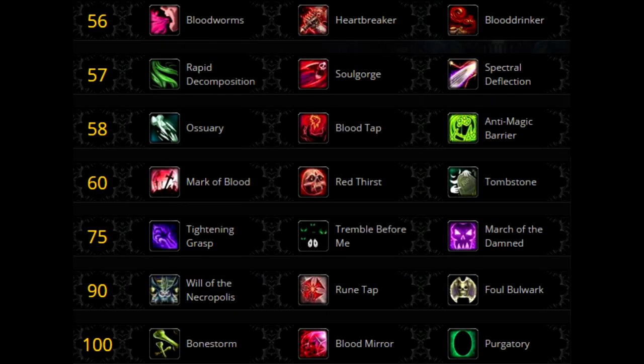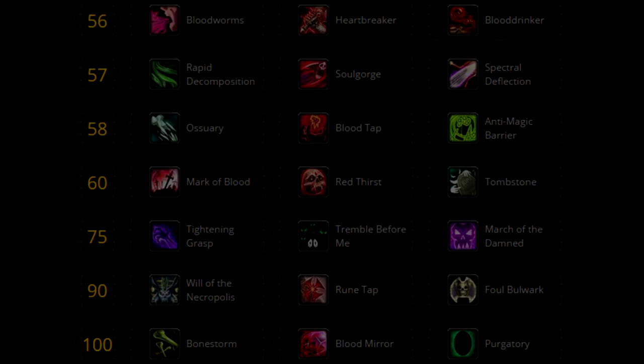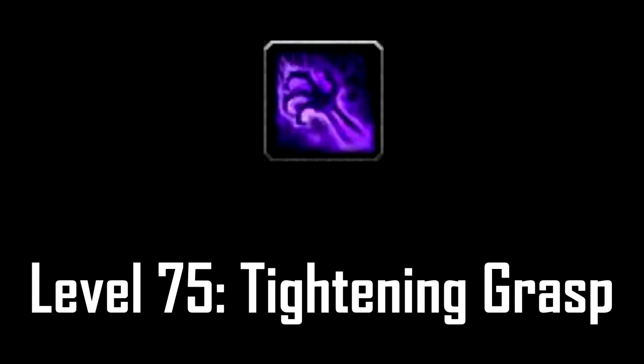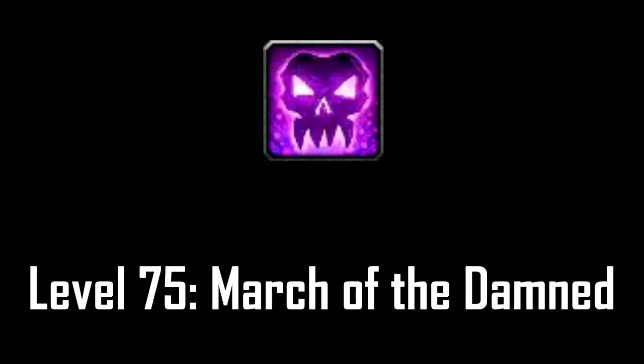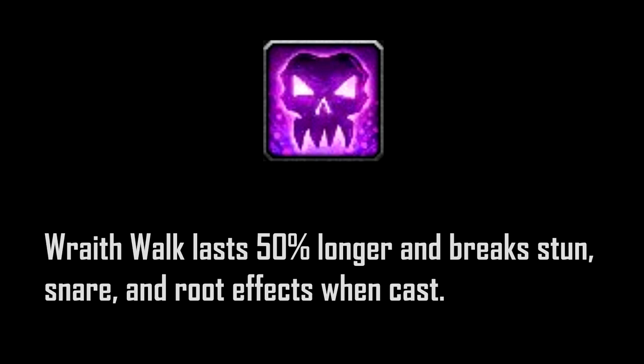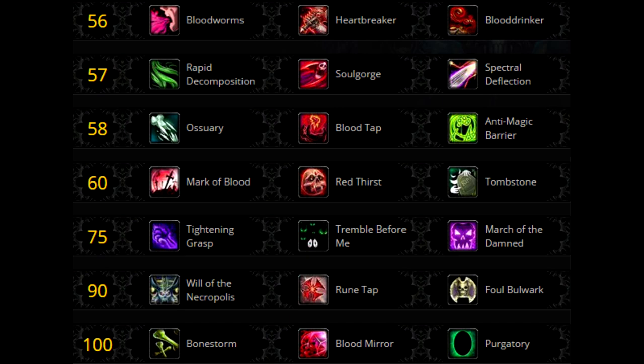Moving on to tier 5 level 75, this is a utility tier so you have two options. The first is Tightening Grasp, which reduces your Gorefiend's Grasp by 1 minute and causes your Death and Decay to slow movement inside it by 70%. The other choice is March of the Damned, which increases the duration of Wraith Walk by 50% and causes you to break stun, snare, and root effects when used. Pick Tightening Grasp for control on adds and slows, and March of the Damned if you need to move long distances or break out of CC.